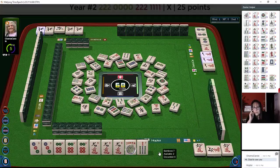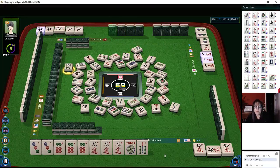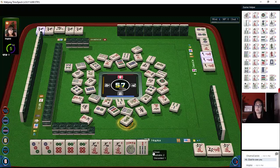Seven bamboo. Two dot. Pong-kong of white dragons, and then a pong of two cracks and a kong of one cracks. Eight bamboos. Five characters. We need a good pick here. Green dragon is out, sevens are out — nobody won on the seven, so that joker bait didn't work for us this time.